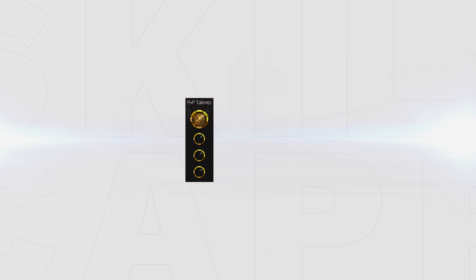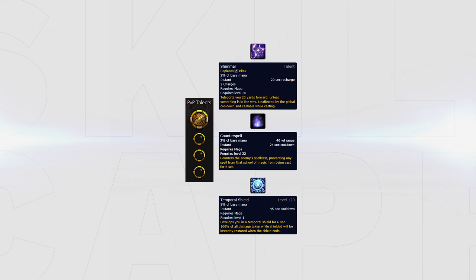In regard to PvP talents, you should always run Gladiator's Medallion, combined with your Shimmer, Counterspell, or Temporal Shield to help you survive or to make an aggressive play.